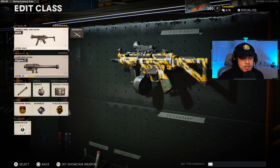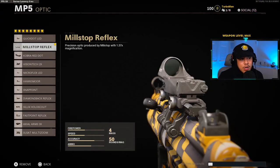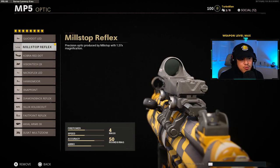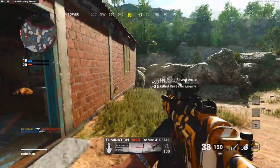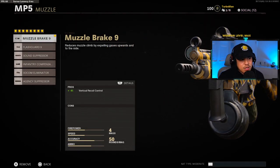Moving on to the no recoil MP5 — this is one of my personal favorites because who doesn't like guns that don't have recoil? That's going to result in you winning a lot more gunfights. Keep in mind this is a gunfighter wildcard build, so you do have to equip that in order to put on all the attachments featured here. For the optic it's optional, but I recommend something like the mill stop, the cobra red dot, or even the micro flex LED. Pay attention to how much it magnifies — micro flex LED is 1.25x, mill stop is 1.37x, cobra is 1.75x.